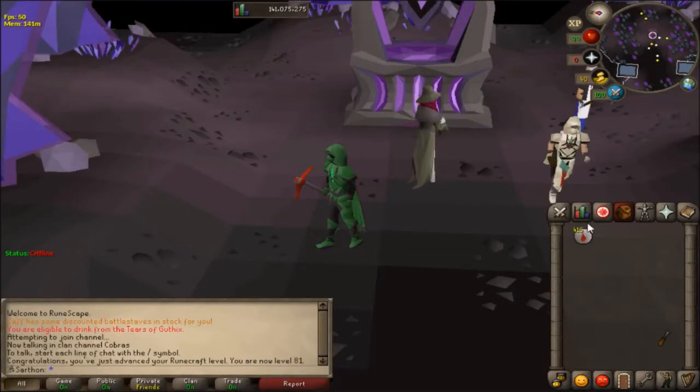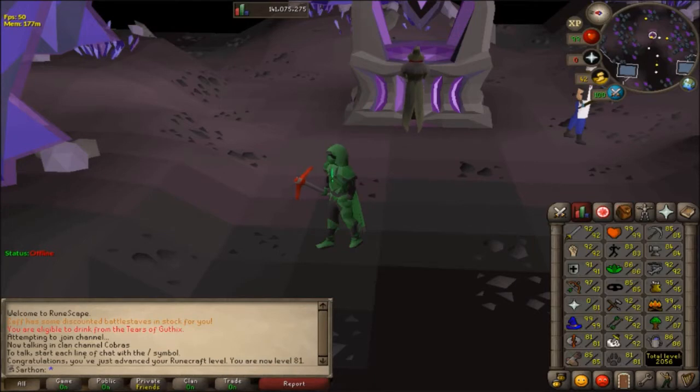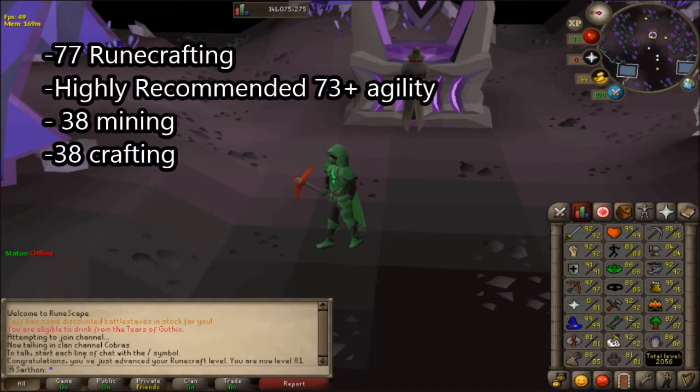Hey, Jones here and I will be doing a guide on how to craft blood runes in RuneScape. There are some requirements: you need 77 Runecrafting, and 73 Agility is highly recommended for the shortcut. I don't recommend crafting blood runes without 73+ Agility because the XP per hour is a lot slower and it's pretty tedious. 38 Mining is required to mine the dense essence blocks and 38 Crafting is required to chisel the dark essence blocks.